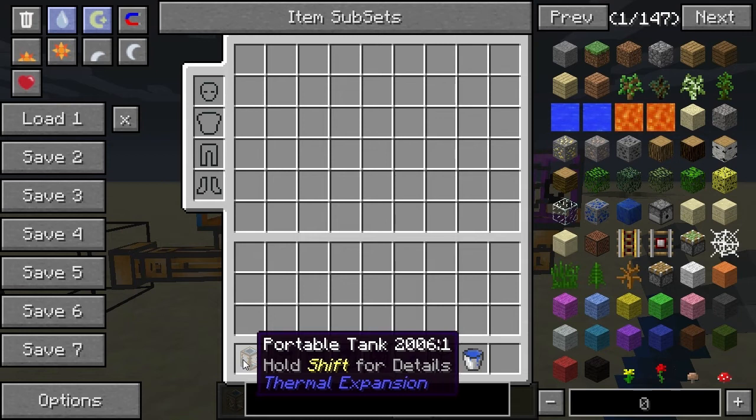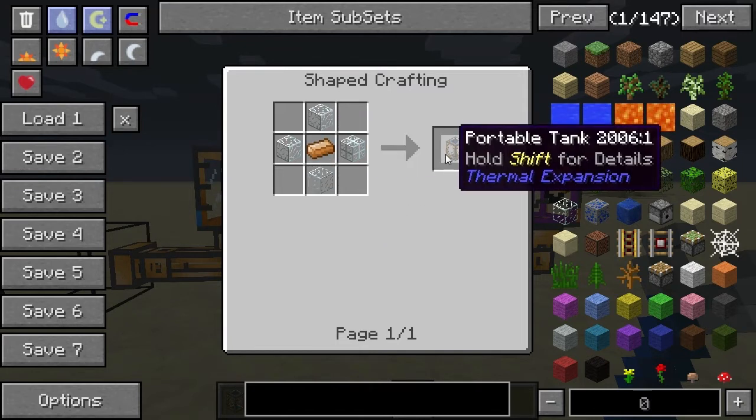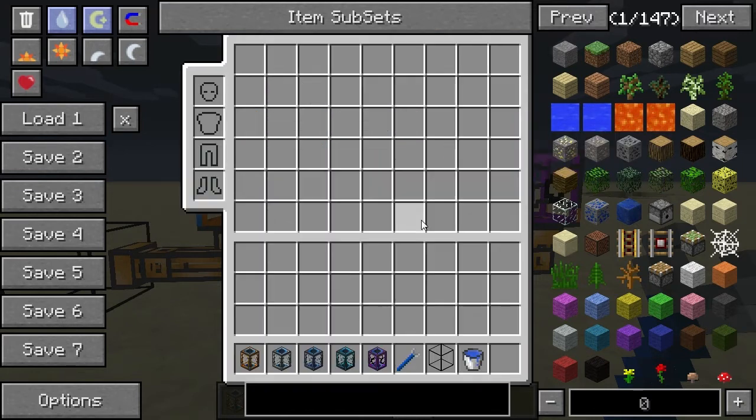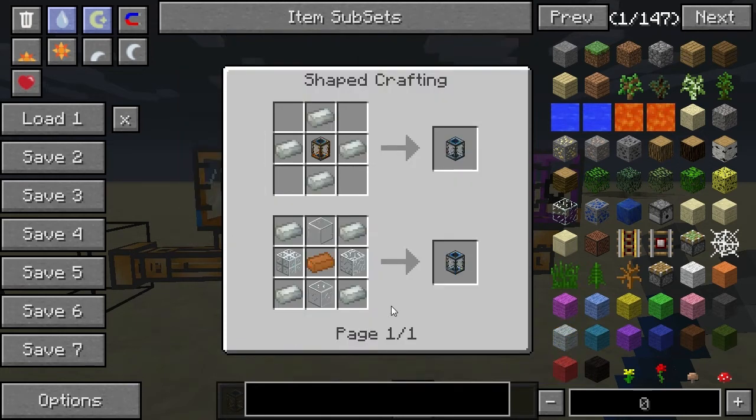Let's first look at the basic one — the regular portable tank. This one is fairly cheap; all you need is four blocks of glass surrounding a copper ingot in the center. That gives you one regular portable tank.